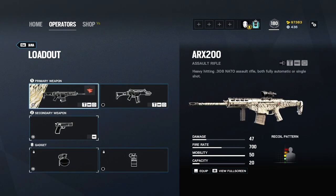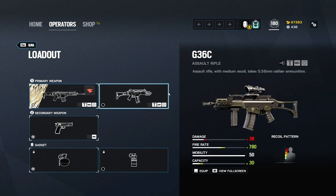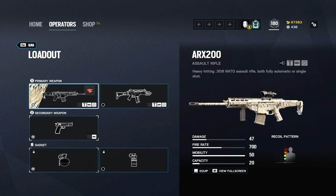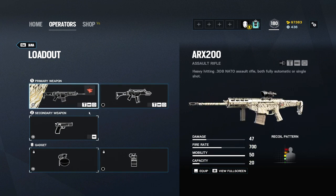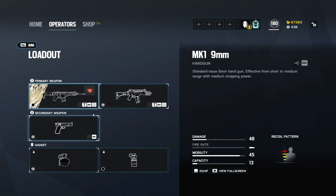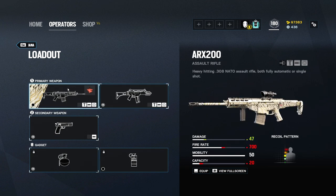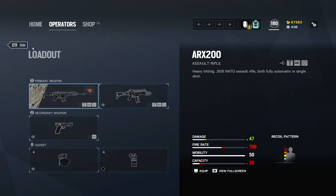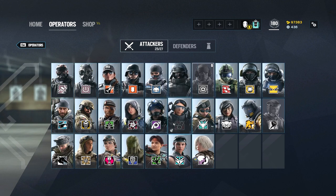Yana — last one. Personal preference again: the G36C is a good weapon, the ARX is a good weapon, both are good for close range and long range. One has an angle grip option — if you like to rush and aim down sights quicker, angle grip is great for Yana. But if you like to bait with your drone and hold those longer angles to make sure you're not missing shots, use the vertical grip and ACOG.